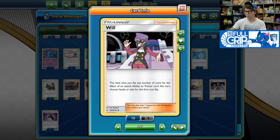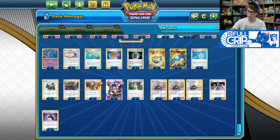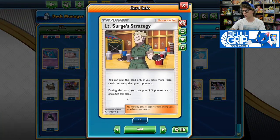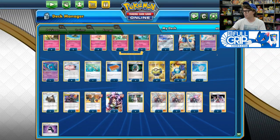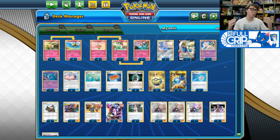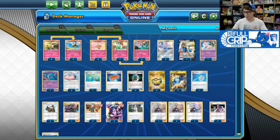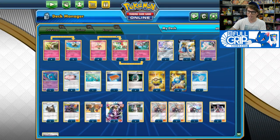Now, we cannot stream Will every single turn, but we do play three copies of Lusamine in the deck as well as Lieutenant Surge's Strategy. So if we go behind on prizes — which we're going to do because we're a stall deck — we can use Lusamine to bring Will back from the discard pile and use it turn after turn, which creates a very high probability that we will be able to stream dolls every single turn using Florges.